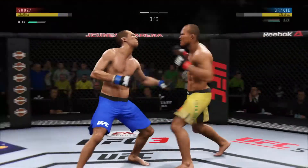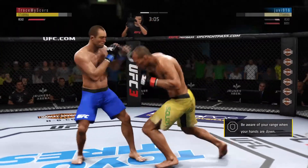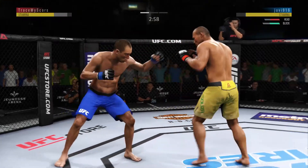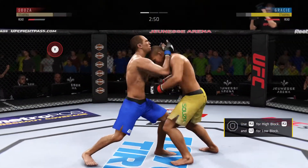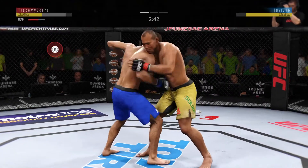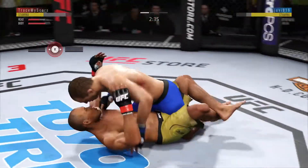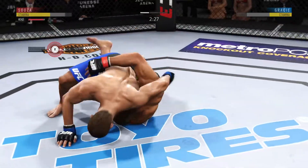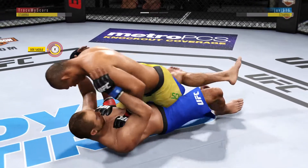He's back in side control. Very nice ground and pound, he's staying busy. Excellent sweep. A punch coming — blocked. Caught him with a punch, they continue to exchange. Oh my God, with a huge right hand! He's got to be careful here, he's clearly in trouble, looks a little wobbly on his feet. Now goes in and secures the takedown. Tries to pass but can't. Reversal — very nice.